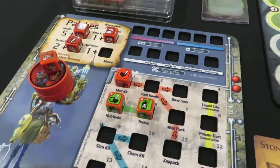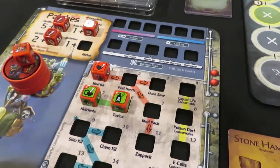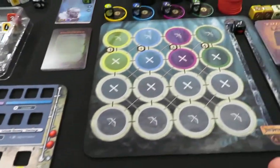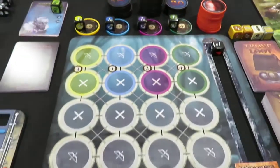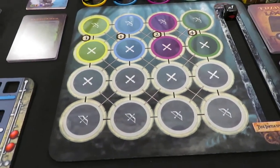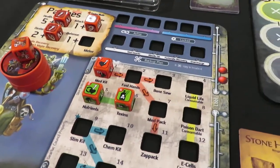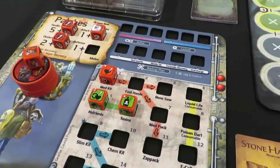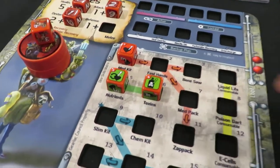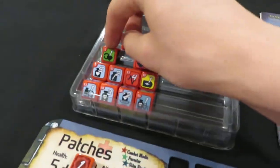The reason being: you guys pointed out, and I also noticed myself, that when we move into the fifth day the equation to calculate baddie points is based on the day number times our gear lock, which would be five. So we will be moving into a five-point stack, and once we do, the enemies are going to get tougher. We're going to need something that Patches can do besides just rolling attack dice to get past enemy defenses, which they'll likely be boosting.